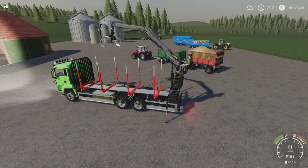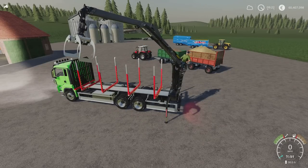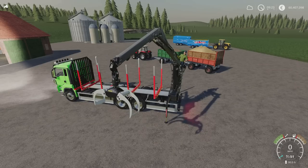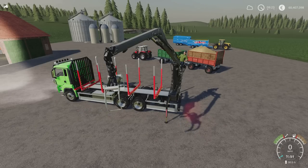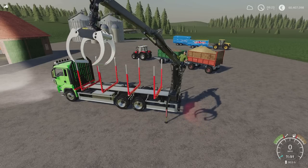L1 and right stick side to side does that, up and down does that — usual crane controls. R1 and right stick up and down does that, side to side does that. Then L1 and R1 together: side to side rotates, up and down opens and closes. L1 and X to fold it away again and it puts me back in the cab.